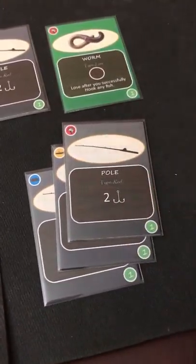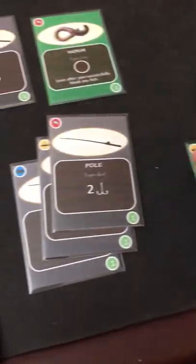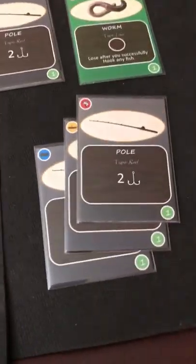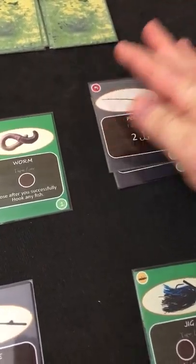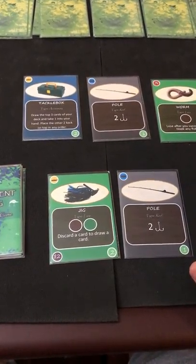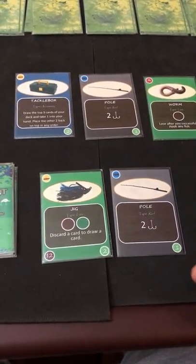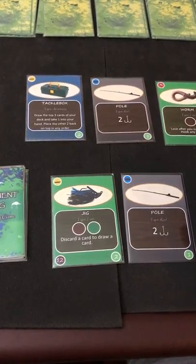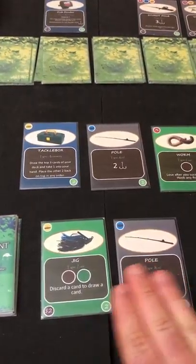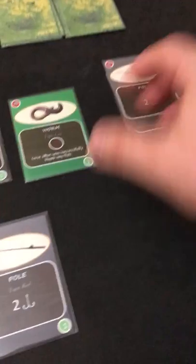I spend two cards for their two money to grab the jig. Unlike most deck builders — except maybe Mage Knight — in this game at end of turn you only discard what you played; anything left in your hand you keep. Anything you buy goes directly into your hand. After the buy phase we move into the cleanup phase: anything played this turn gets discarded.